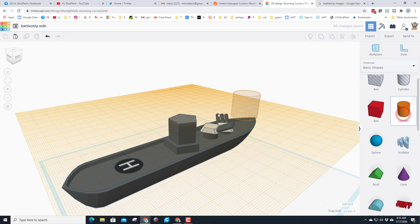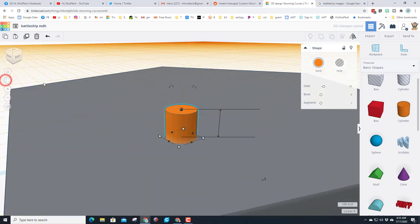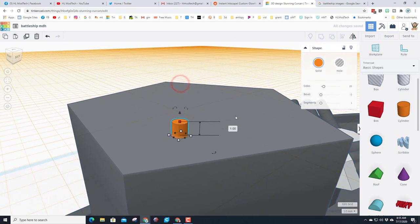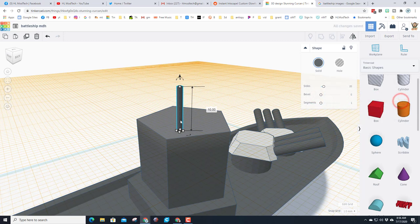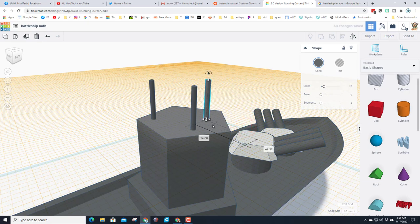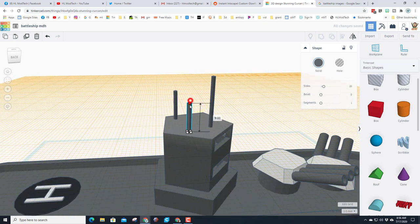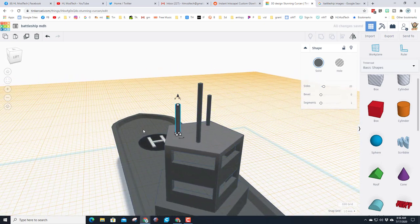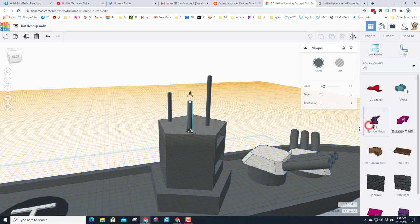Let's add some cool antennas and sensors. Hit work plane and grab a cylinder to make a post. Hold Shift and shrink it, type the number 1 for a skinny post, zoom in with fit view, and change the height from 1 to 10. I'm going to have three of these posts — make them dark gray, Ctrl+D, and drag them wherever I want. Make one a different height for some variation.